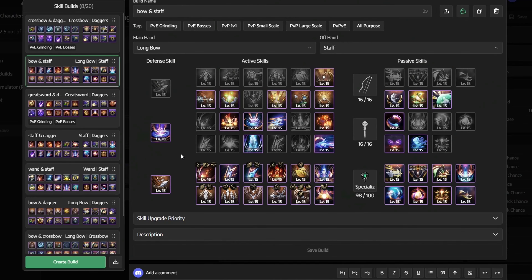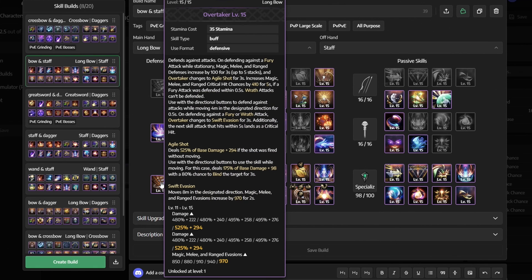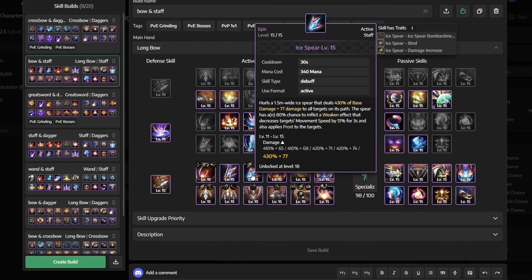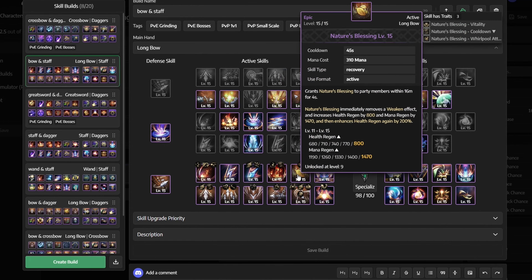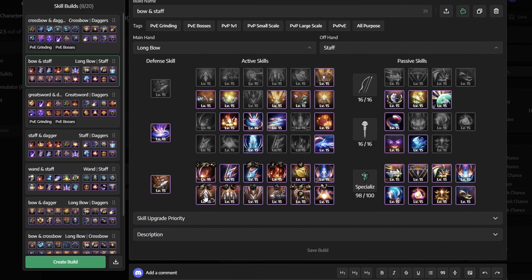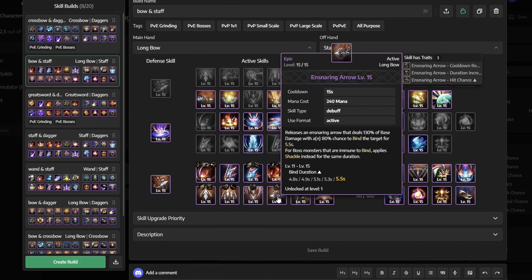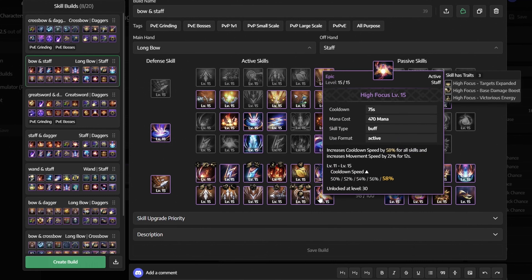So let's take a look at our setup. First off we have our skills. For defensive skills we use Overtaker, while for active skills I've chosen to go with Serial Firebombs, Judgment Lightning, Ice Spear, Infernal Meteor, Nature's Blessing, Inner Peace, Zephyr's Knock, Strafing, Deadly Marker, Ensnaring Arrow, Decisive Sniping, and High Focus.